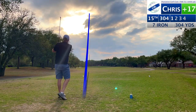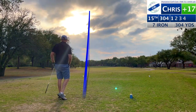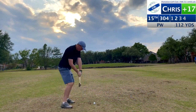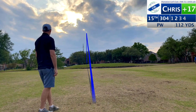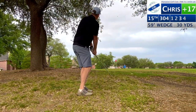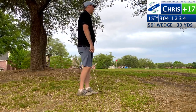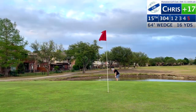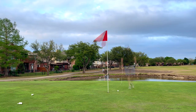Number 15 is a short par 4 with a forced layup. It's a good tee shot and a good number into the green. After hitting my last wedge a little fat I over-correct and catch this one a bit thin, sailing it over the green. In retrospect I should have hit my 64 degree wedge since the green slopes away from me — instead it rolls over the green down the hill and into the water. After my first penalty stroke on the back nine I make a nice chip up onto the green and settle for double bogey.